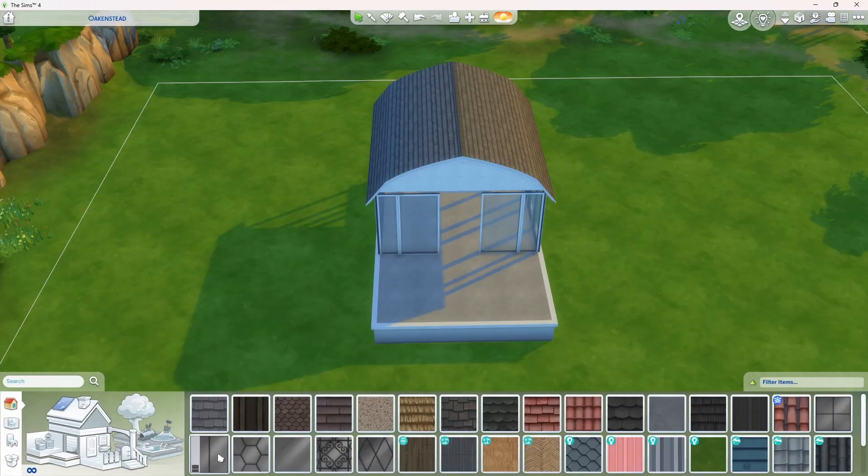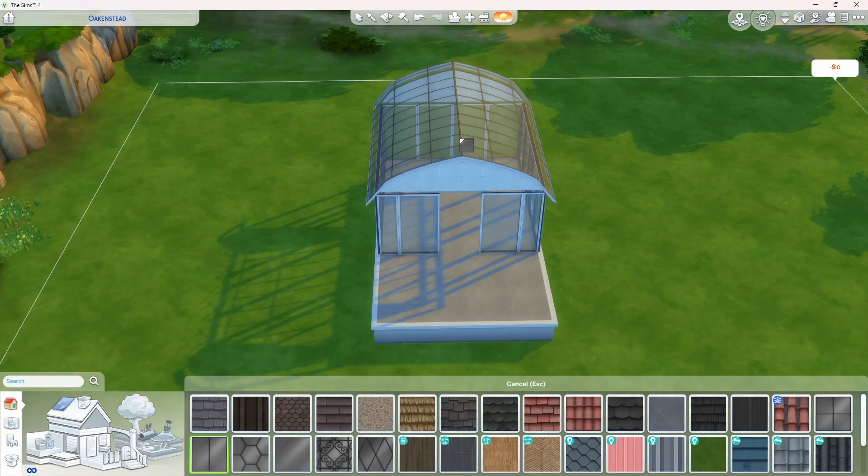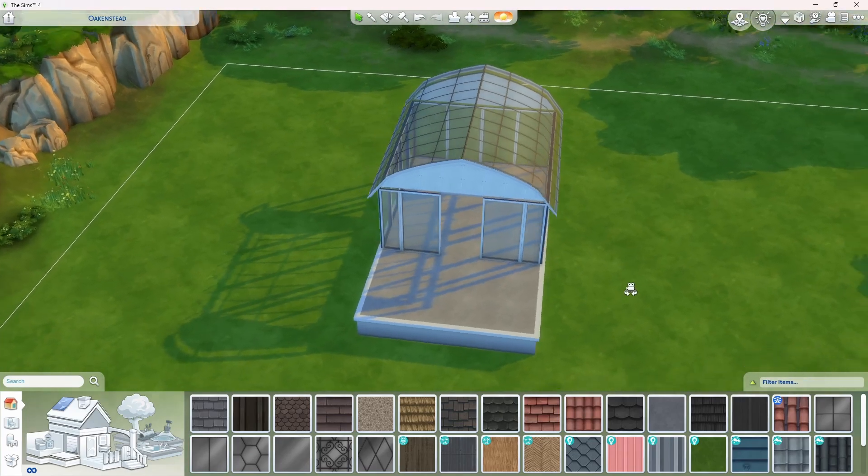After deleting the walls, place a roof on top of the greenhouse and add a glass covering of your choice.